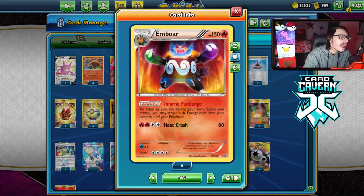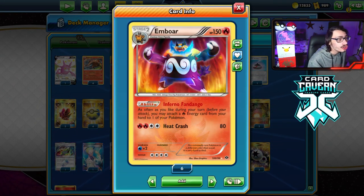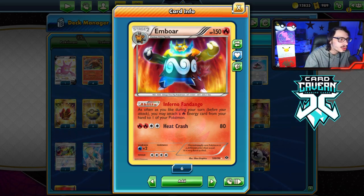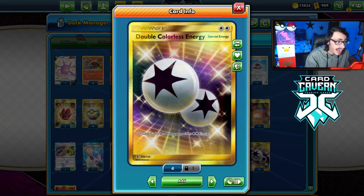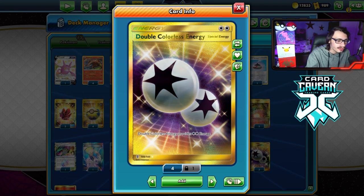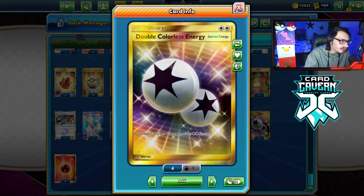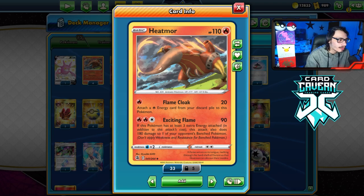For now, we're going to try Expanded with Heatmor. Emboar has the ability Inferno Fandango, where as often as you like during your turn, you may attach a Fire Energy from your hand to one of your Pokemon. We can use this to attach Fire Energies to our Heatmor. We also have access to Double Colorless Energy, which provides 2 energy toward Heatmor's effect to do the full 180 snipe. We're playing 9 energy plus 3 DCE.